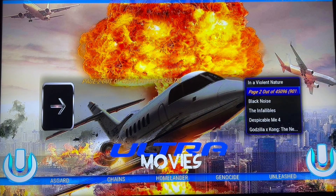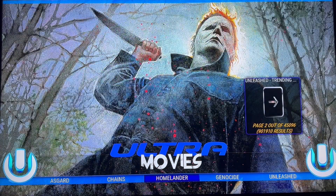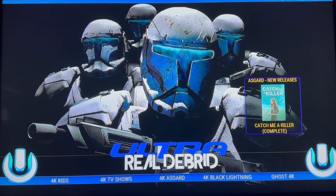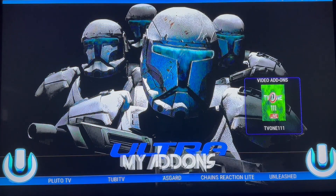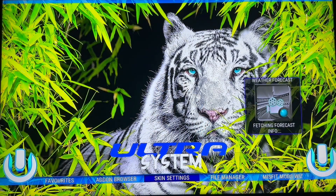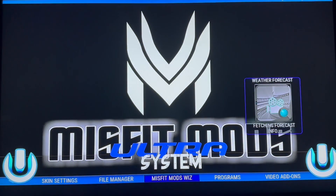Go on the main menu bar and go over to the System menu, or find the System menu on whatever build you have. Then under the System menu, go down to the sub-menu and across.